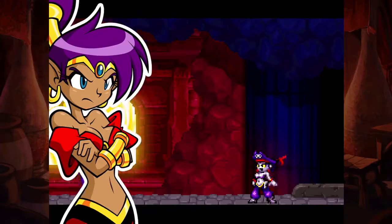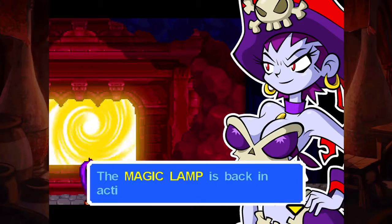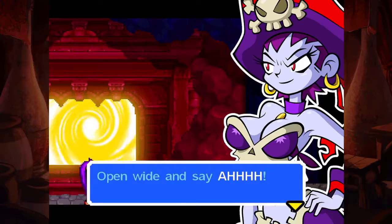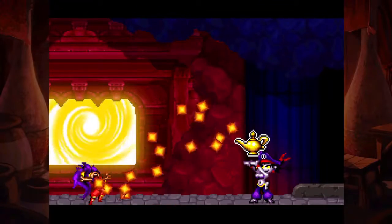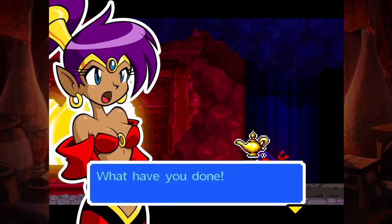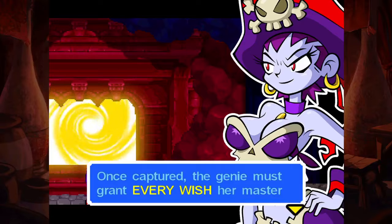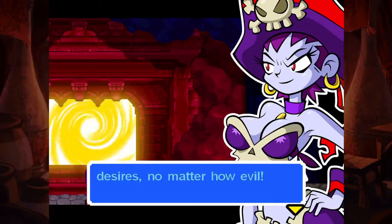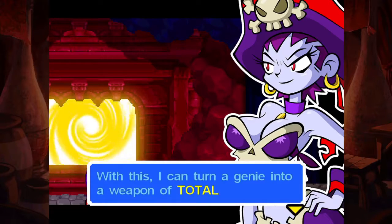You're finished, Risky. Gotta keep your eye on the prize. Hey, where'd the lamp go? The magic lamp is back in action, ready to rock. Oh, shit. If you still want to know the secret of the lamp, I'll show you. Open one and see - well, that answers it. What have you done? Don't you understand now? This lamp has the power to suck up and enslave genies. Once captured, the genie must grant every wish her master desires, no matter how evil. With this, I can turn a genie into a weapon of total destruction.